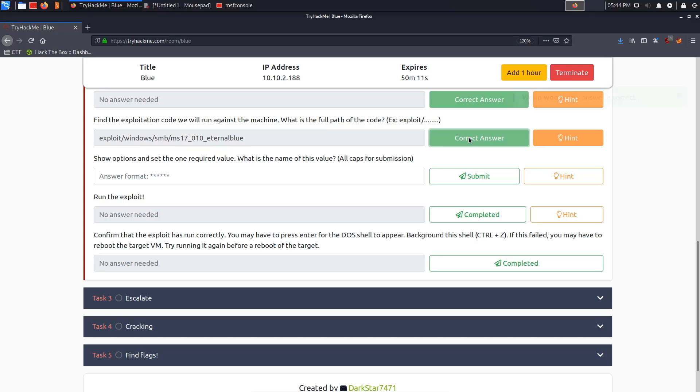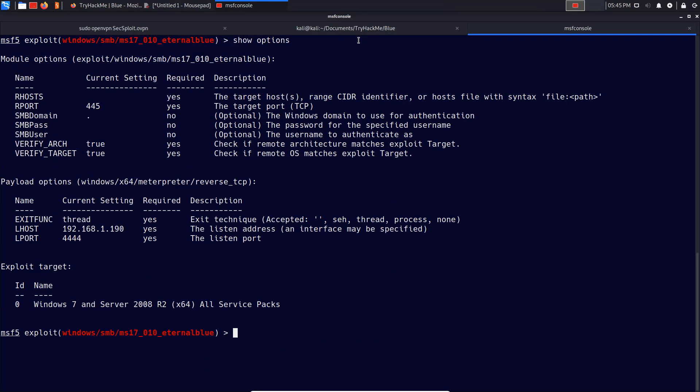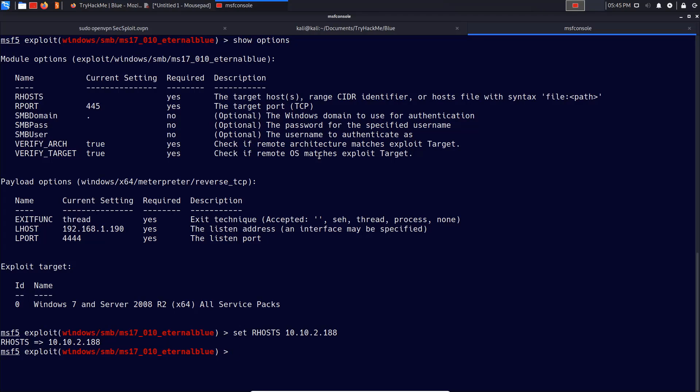We confirm the module path is correct, then show options. The only option we need to change for this module is RHOSTS — that's the target IP. We copy the IP, paste it in, and set RHOSTS. The next stage is running the exploit, but before that we can specify the payload we want to use.